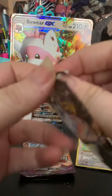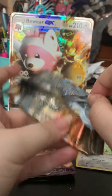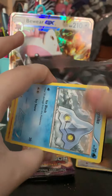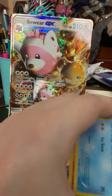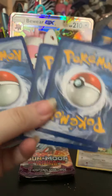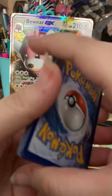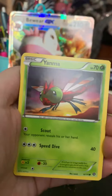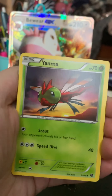Next we have Steam Siege — another set that they will not stop giving us, that I'm not terribly fond of. I feel like I didn't hate Steam Siege when it came out, but I'm just real sick of it because we've been getting it in everything. We have a Bergmite, Chimchar.